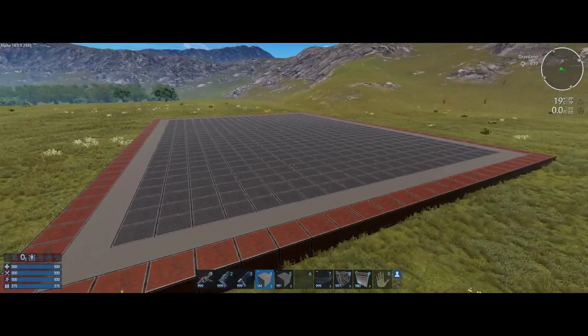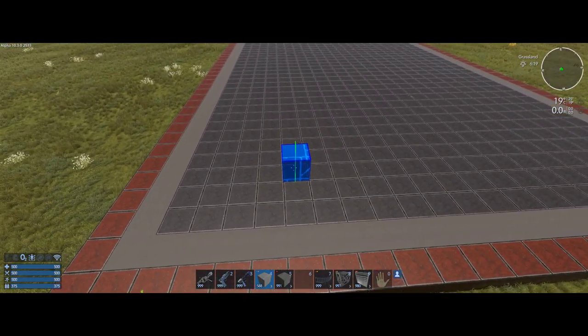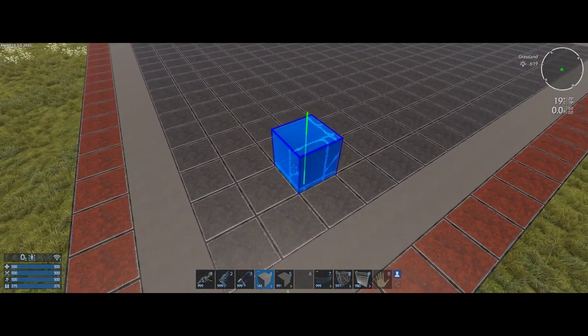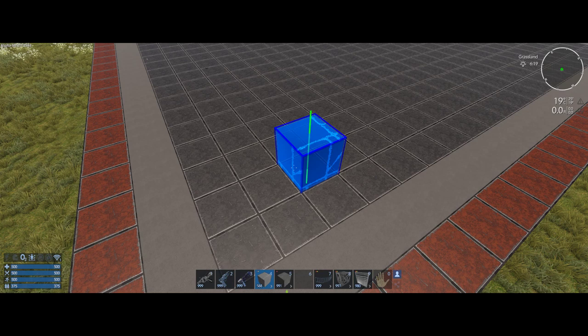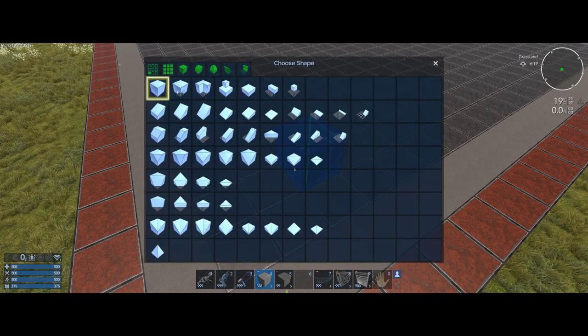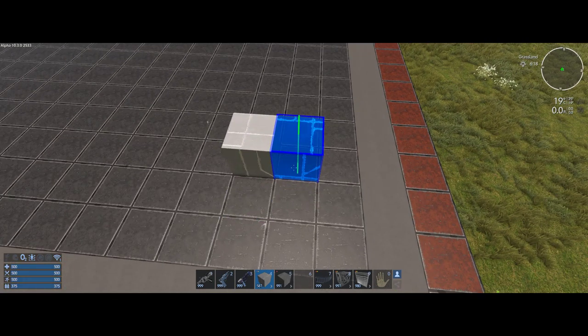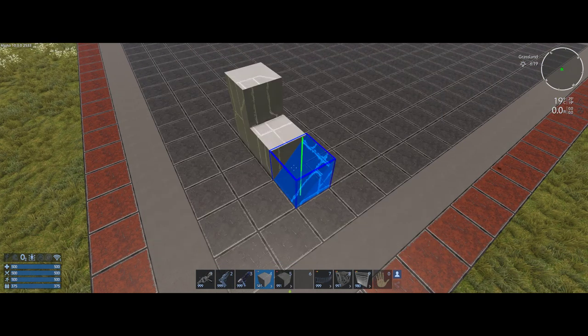Hello everyone, today I wanted to get into the blocks and show you a bunch of different angles, some transitions, and different things you can do with the blocks and a couple of tools. I figured I'd start with the more basic blocks and really wanted to cover a lot of the different angles and things you can do with various sets of blocks.